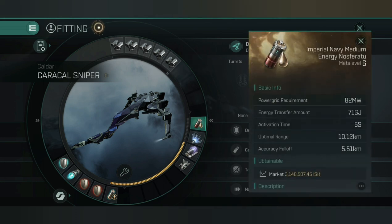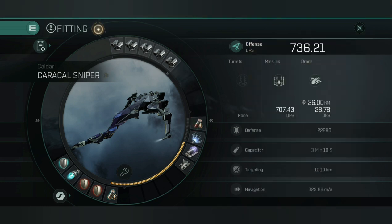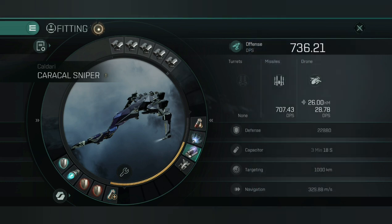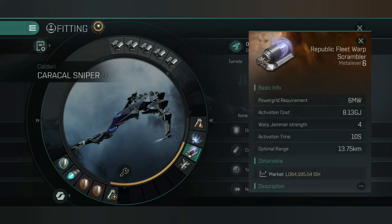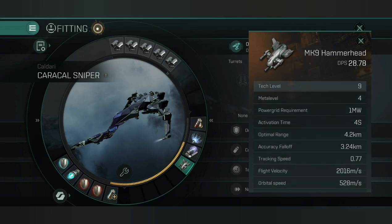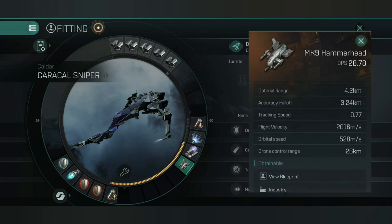I've got an Imperial Navy medium Nosferatu. I could improve that to a Viracolicas and further improve my cap, but for the insurance points if I lose the ship, I'd rather keep it cheaper. I've gone for a Caldari Navy stasis webbifier to slow ships down and apply damage better, and a warp scrambler for tackle to shut off any pesky micro-warp drives. There's also a Mark 9 Hammerhead drone — it doesn't matter too much, it's not the main source of damage.